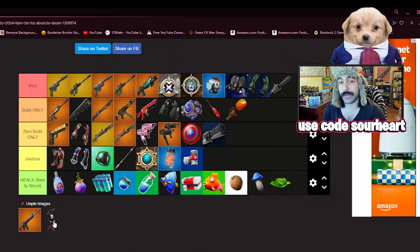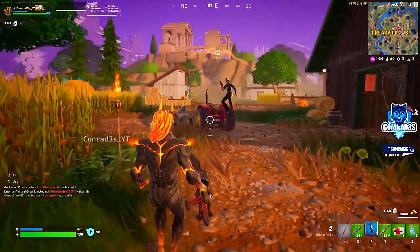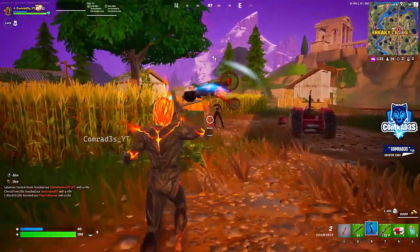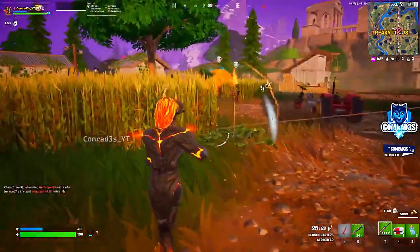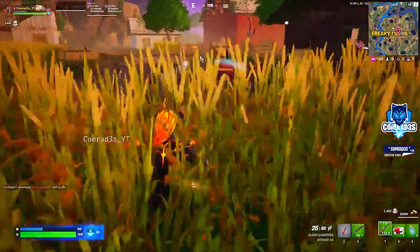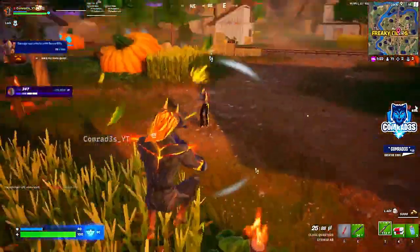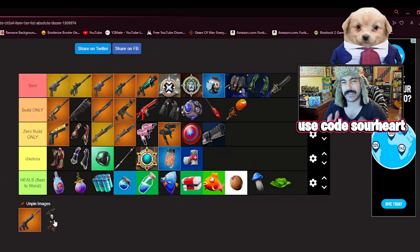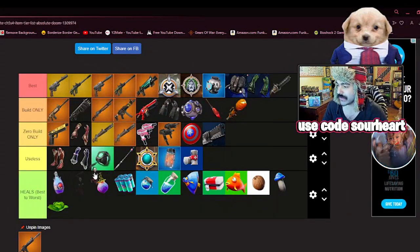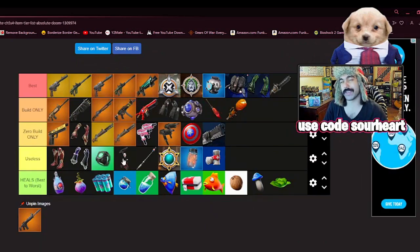Last, we have the Billy Bomb — part of the Saw collaboration. These things are pretty disappointing, quite honestly. The idea is that you throw them on the map, they track enemy players, go towards them, and explode. But their tracking is so bad and the damage is so low that it's really a question of why. Maybe you can use them as a trap if you're camping a building, but to me that's a suboptimal strategy. So I'm going to put them in useless, under the port-a-bunkers — because if you're getting tracked by these in zero build, just throw a port-a-bunker and they're not going to hit you.